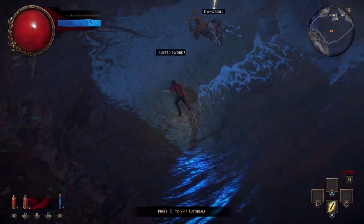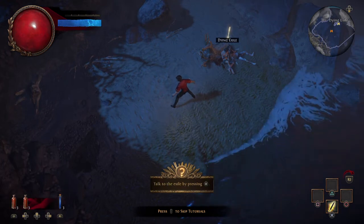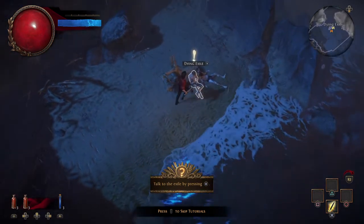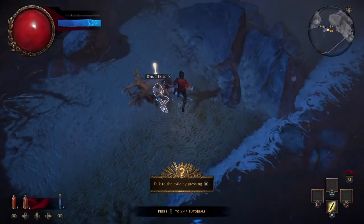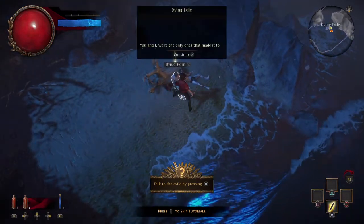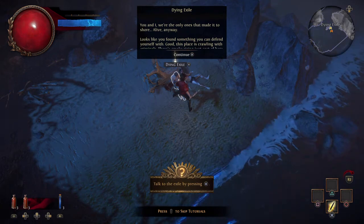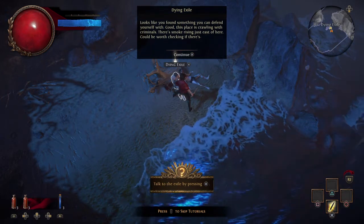Alright, I'm in! I spent ages and I'm in, I've got me a weapon. I watched some other people watching the loading screen, but I am in. The wait was worth it, I was about to give up and here I am. You start on a beach, you're washed up, and I've got to talk to the scholar. Looks like you found something you can defend yourself with. Good, this place is crawling with criminals. There's smoke rising just east of here, could be worth checking.